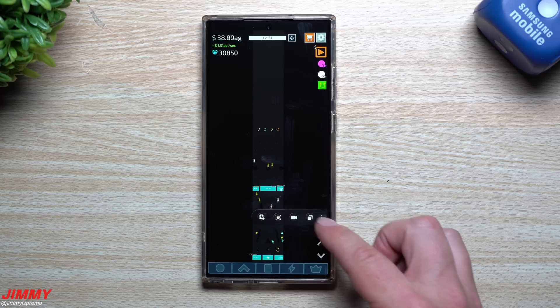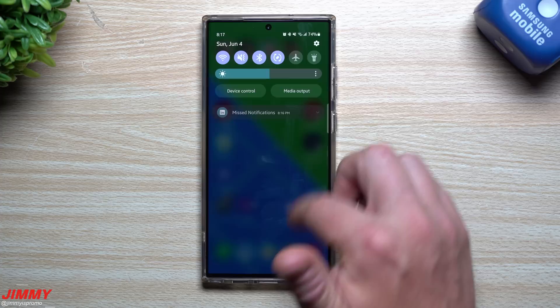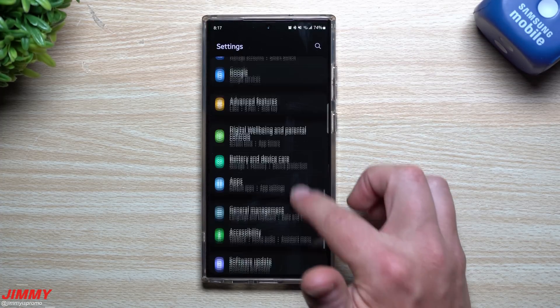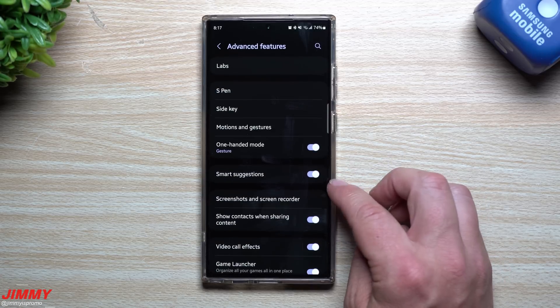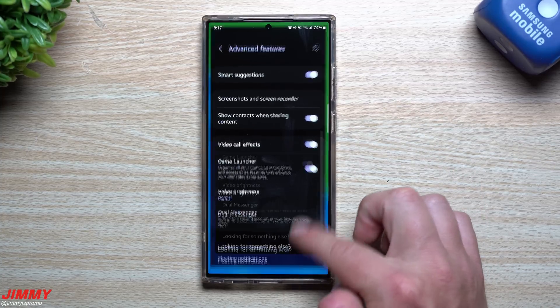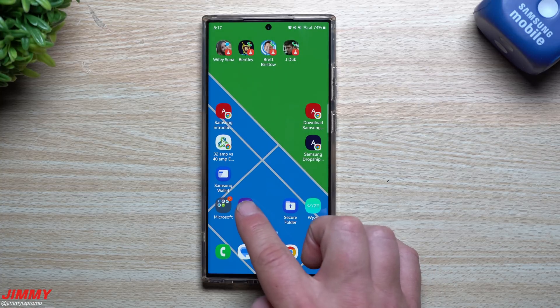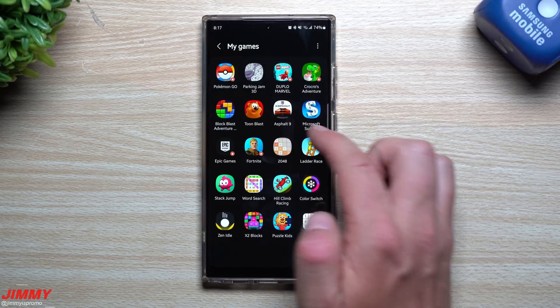To get all of this set up, you first want to enable Game Launcher. Scroll down inside of your settings and search for Advanced Features. Inside Advanced Features, this is where you turn on Game Launcher — all it's going to do is add a little icon into your home screen or application tray and put all of your games in one spot.